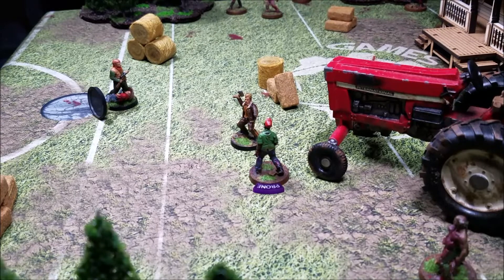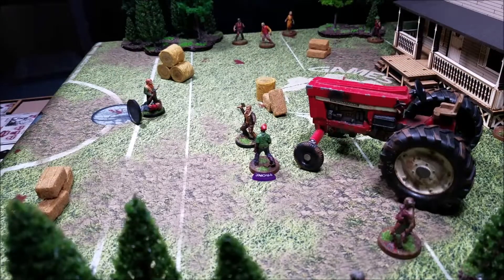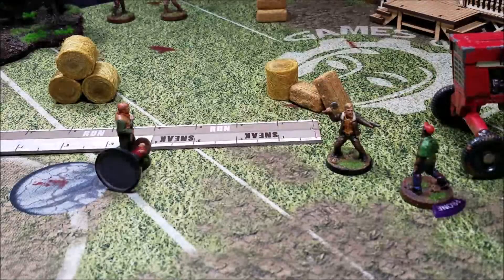Coming out of combat, Rick knocked that walker back an inch and marked it prone. We roll in the end phase to see if it gets back up — it stays prone this turn. Threat goes up by one to five. End of turn one.